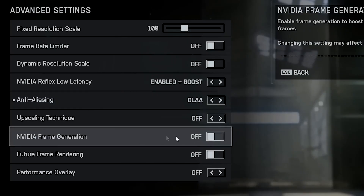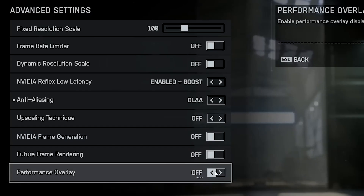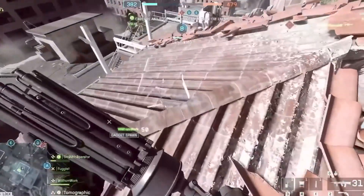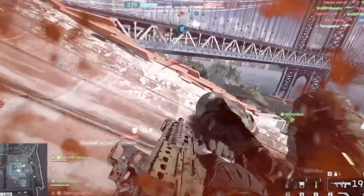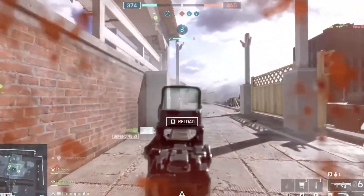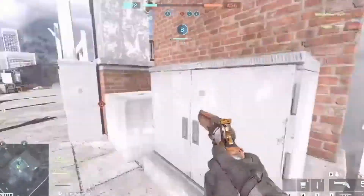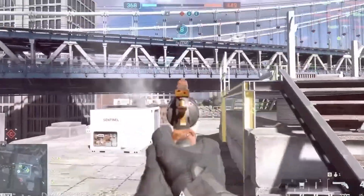Avoid Frame Generation — it adds fake frames using AI, which increases input lag and ruins responsiveness. If you like monitoring performance, you can enable the performance overlay to check FPS, frame time and latency in real time. After applying all these optimizations, restart your PC and launch Battlefield 6. You should notice smoother frame times, reduced stuttering and a noticeable FPS boost, especially on low and mid-end systems. If this guide helped you, make sure to like the video, subscribe and comment your FPS results below.